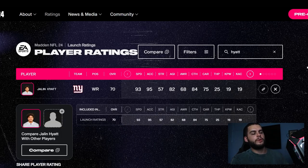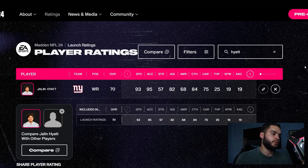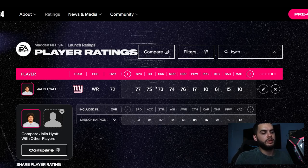Coming in at number four we have Jalen Hyatt, rookie for the Giants. He has good height — about six foot, six foot one — 93 speed and 95 acceleration. He'll end up being a 95-plus speed wide receiver at six foot one, which is super solid. His catching stats are mid-to-high 70s, with 77 spec catch and 75 catch in traffic, and his route running is in the mid-70s across the board — a balanced build.